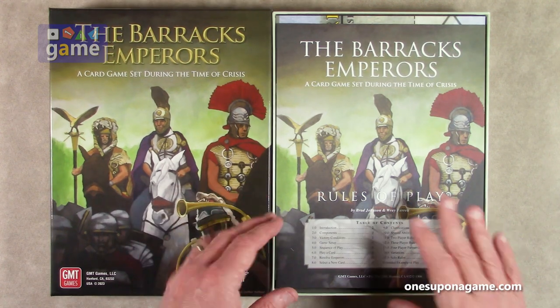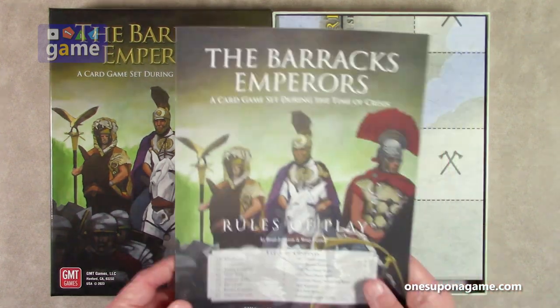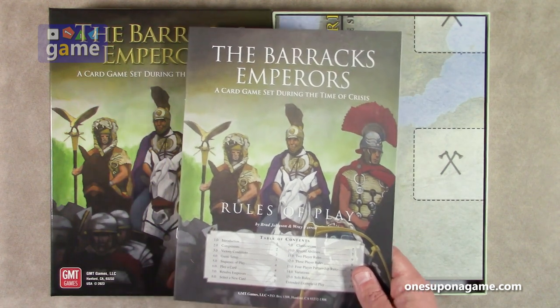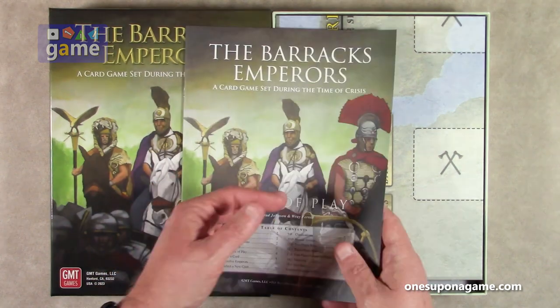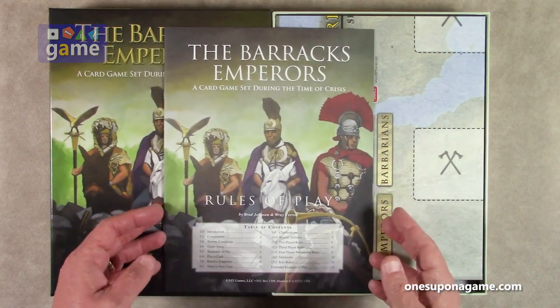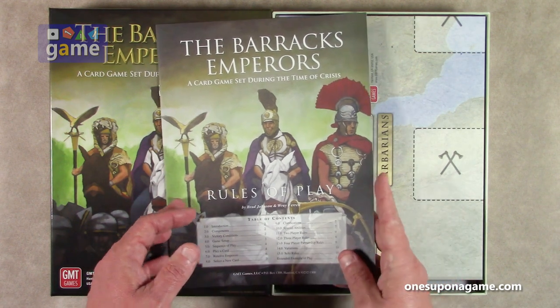We start out with the rules of play on GMT's standard paper. We have a 16-page rulebook, so that's not too bad at all. The core rules go to page 7, and then we have the 2-player rules, the 3-player rules, the 4-player partnership rules, variations on page 10, the solo rules from about page 10 to 14, and then examples of play.